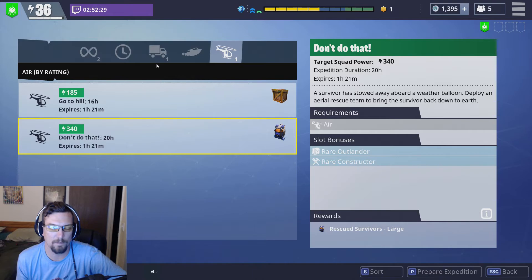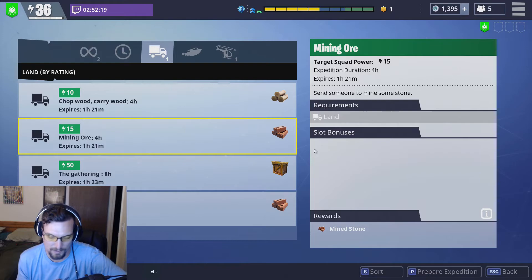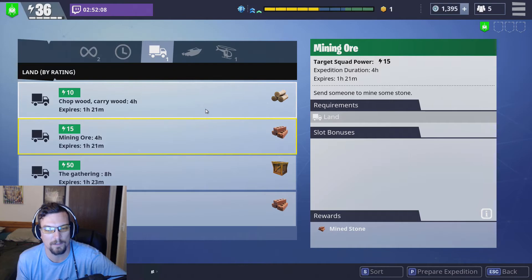So you can go for survivors, you can go for building type materials, and you can go for crafting materials. You can also go for straight up raw materials — like this will bring you back bricks. But if you need bricks that badly, just go farm them. Don't send your guys out on a 16-hour mission for a stone cache small.